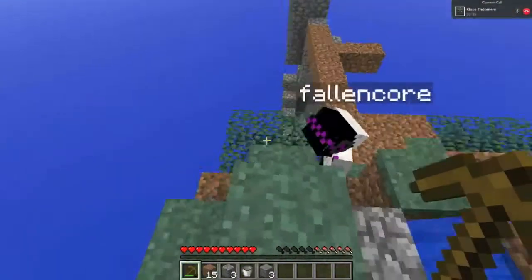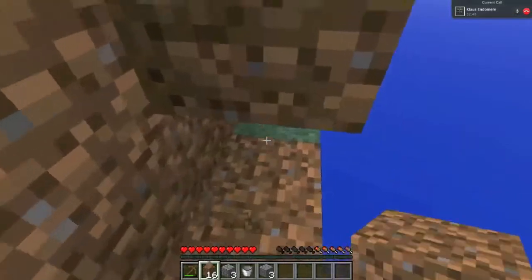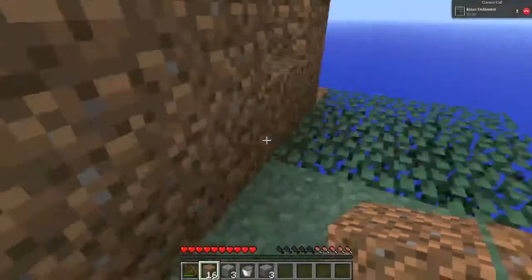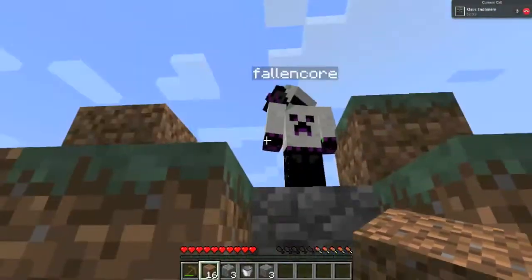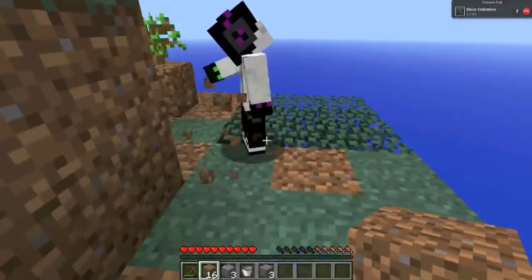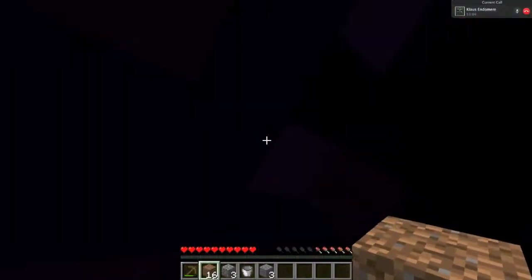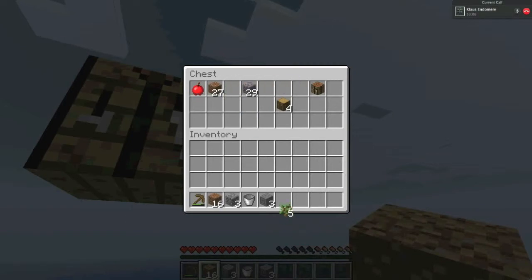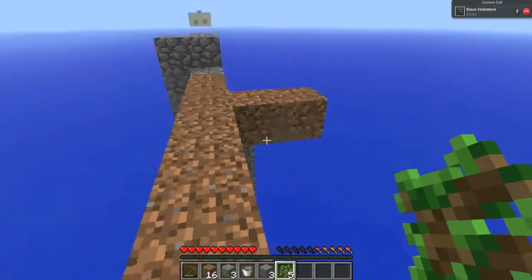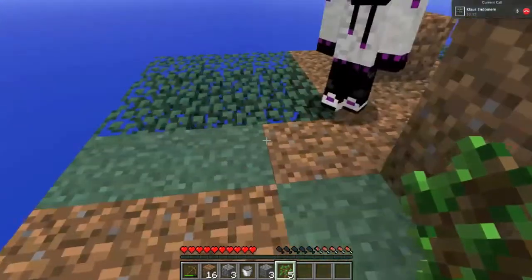I was standing right there, it went right past me — I should have picked it up. Everything on this island hates you. I've been noticing that. Do we have any more saplings? Can we get any more growing? There's a couple more saplings in there. Ironically, out of all the leaves I broke, I only got about six from the first block.